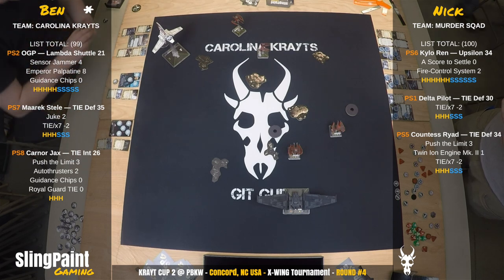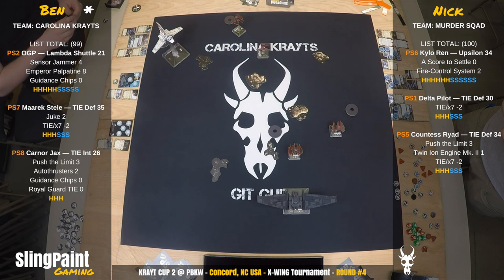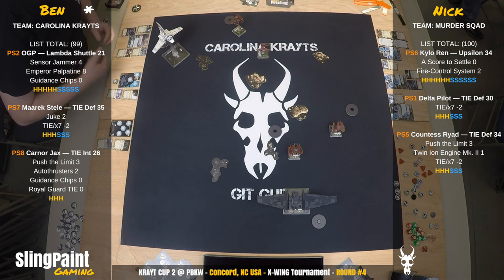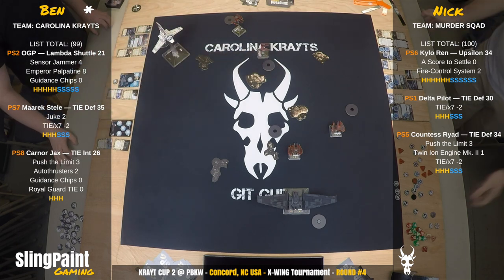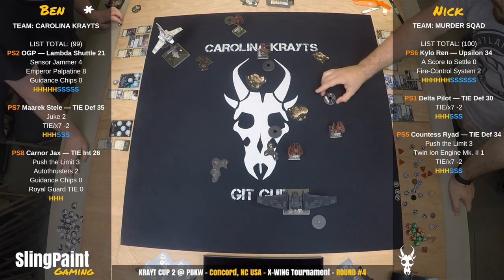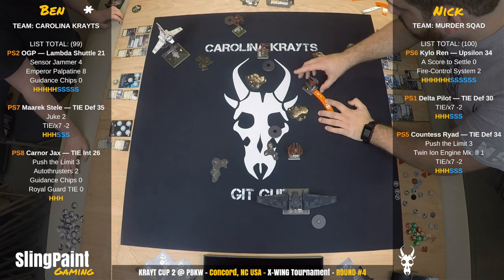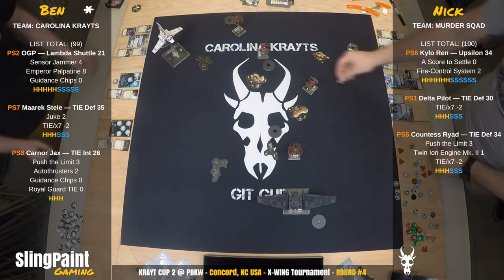The Kylo Ren shuttle that Nick has, for the elite upgrade he's got A Score to Settle: during setup, before you place forces, choose one enemy ship to deal a Debt of Pain condition card to. When attacking a ship with that condition card, you may change one focus result to a crit result. That's a nice combination.